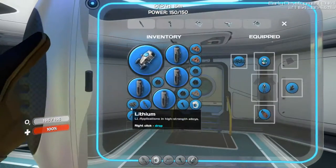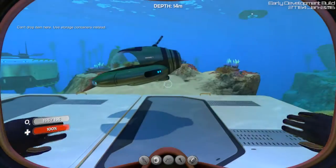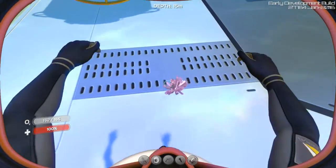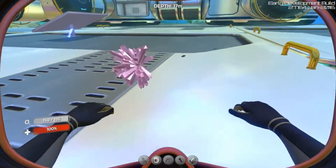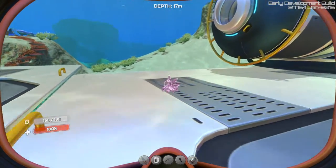So Lithium looks like this. It looks exactly like Quartz, except it has like a purple-pinkish tint to it, and it's a lot smaller than Quartz too.